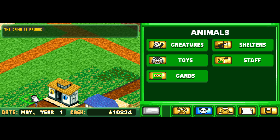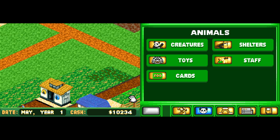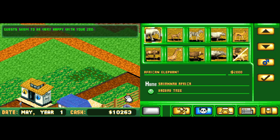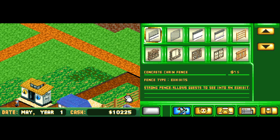Hey everybody, this is Kuimpak with Let's Play Zoo Tycoon DS and we are gonna build one more animal cage. It is May in the game. We've been on Savannah — we were gonna make a Savannah creature. How about a hippo? Water reed? We can make it a hippopotamus.